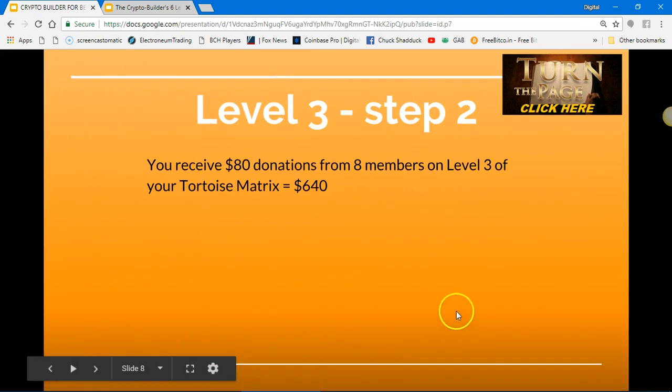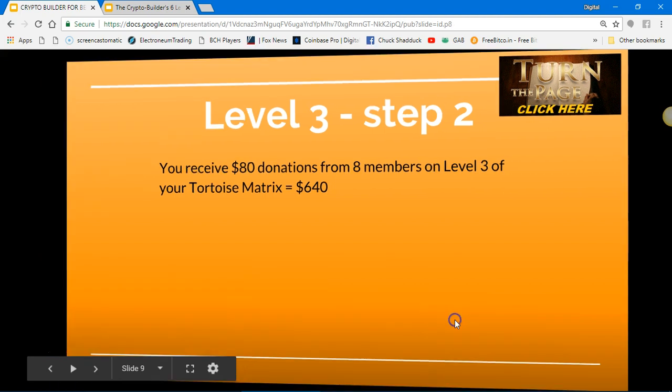Level three, step two: you receive $80 donations from eight members on level three of your tortoise matrix, for a total of $640 in Bitcoin.